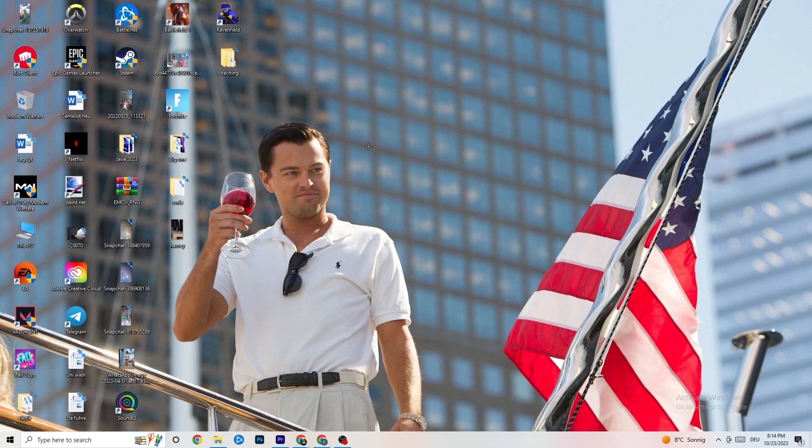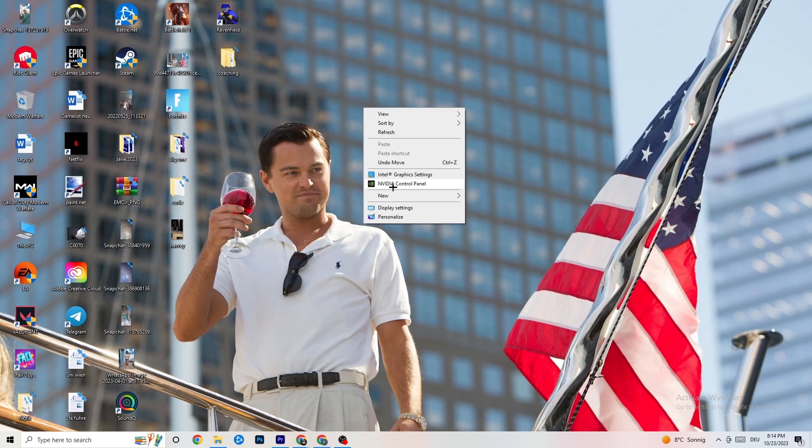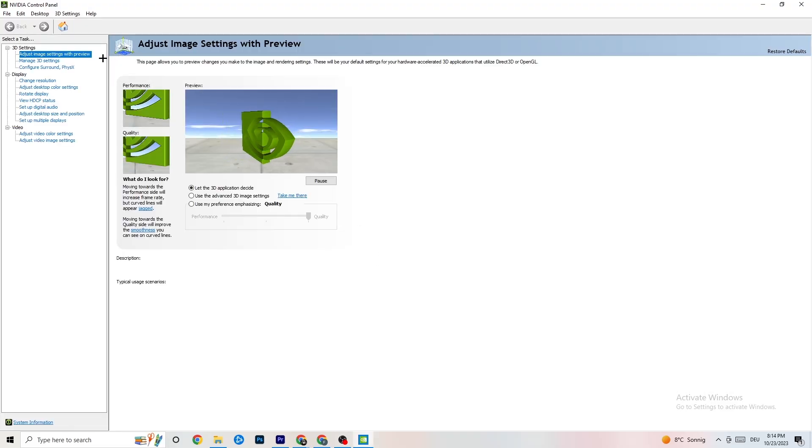Right-click on your desktop — if you have NVIDIA click on 'NVIDIA Control Panel', otherwise click on whatever your GPU's equivalent is. Once it opens, navigate to '3D Settings', click 'Adjust image settings with preview', and you'll see a quality-to-performance slider. If you're having crashing problems I want you to move that slider towards Performance, as this will help a lot with crashing issues.